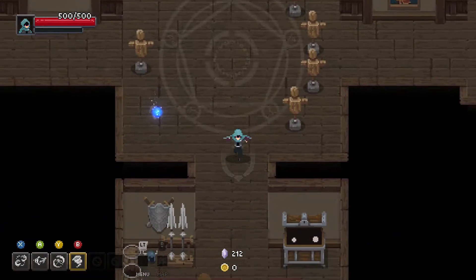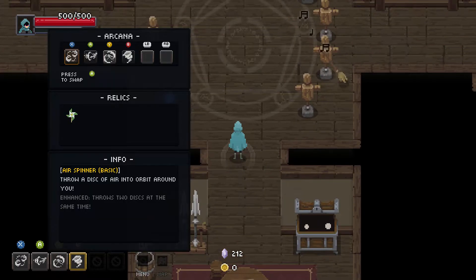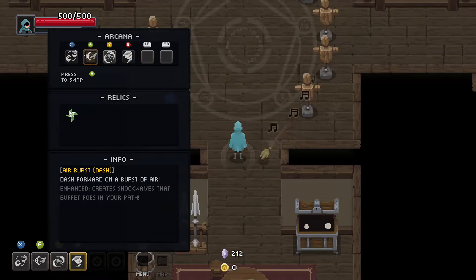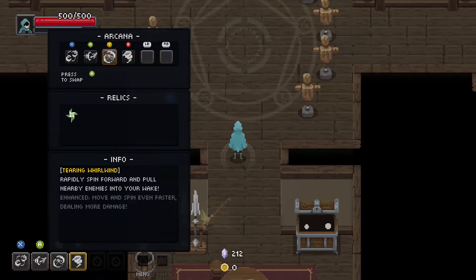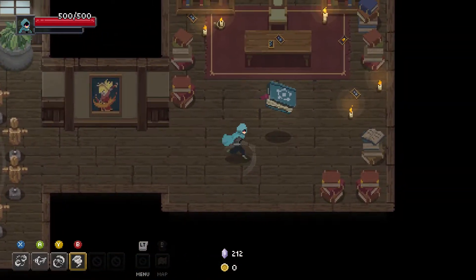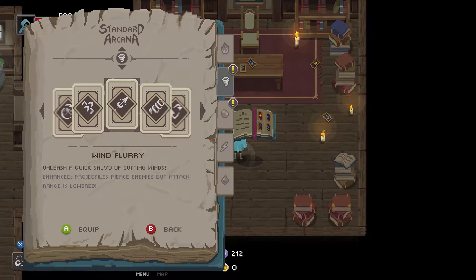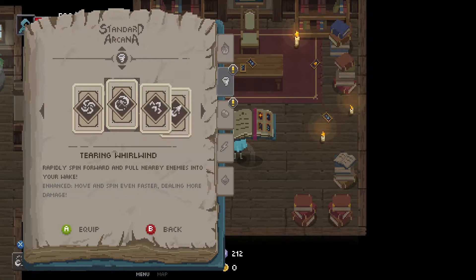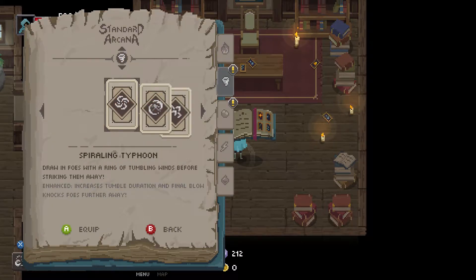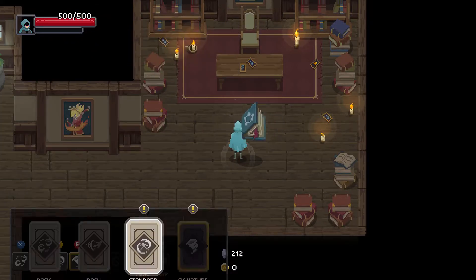The way that works is we have different abilities. We have a basic attack, a dash which lets us move quickly, and two other attacks that we get to choose. There are a ton of different spells — I haven't unlocked nearly all of them — but these are all kinds of different spells I can pick from, and they're different schools of magic: fire, ice, lightning. I've mostly been playing with air.